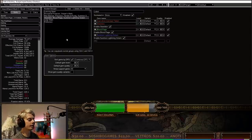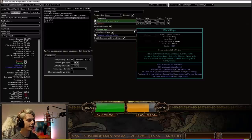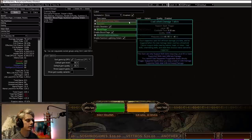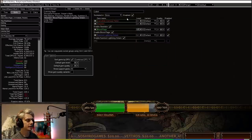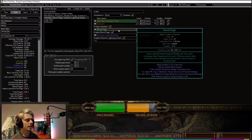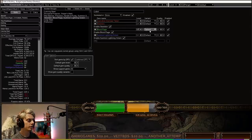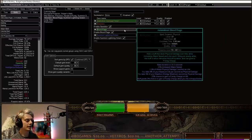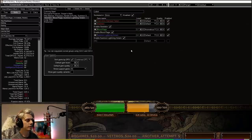Moving on to our Cast When Damage Taken setup: I like to keep this at about level 15. We've got a level 18 Steel Skin, a level 17 Blood Rage, and a level 15 Summon Lightning Golem. This is just going to mean our Blood Rage is always up and we're going to get frenzy charges up as much as we can. You can even use Anomalous Blood Rage to get additional frenzy charges when hitting unique enemies — that's another big buff there.